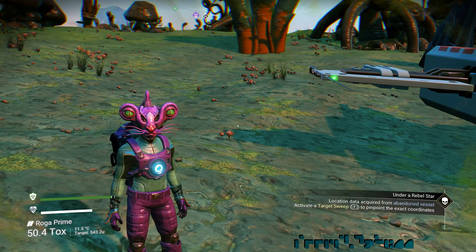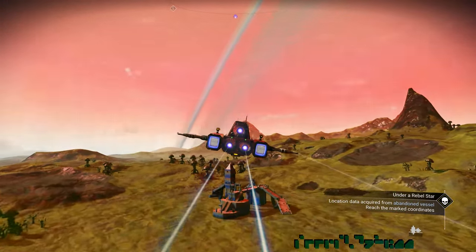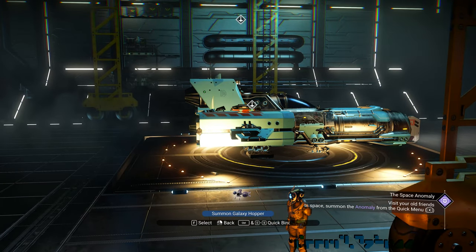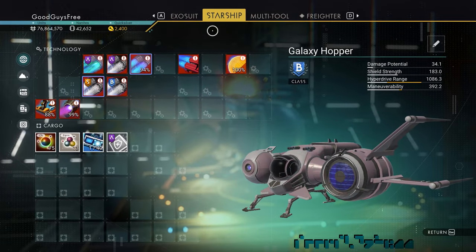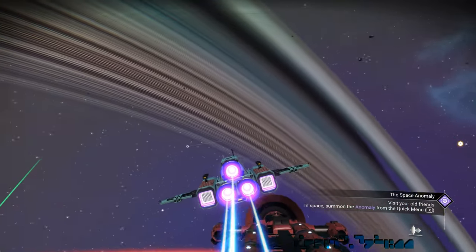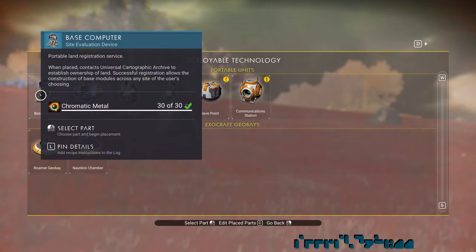Now let's summon our freighter — I presume you have one, and if not, maybe you should wait before jumping to another galaxy. Then we'll fly and dock with the freighter, because in the freighter you can summon the damaged ship. Looking at the docked ship, we can summon the damaged one and inspect and repair it. Very important: choose a planet and place a base computer, build a small base. This will let you return to this galaxy any time you like. If you go to a space station, this base will appear regardless of which galaxy you are in — same for your bases in Euclid and any other galaxy.